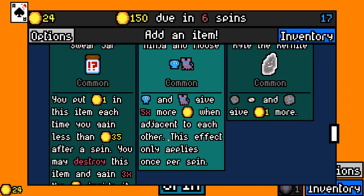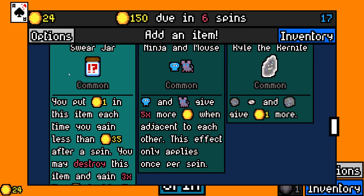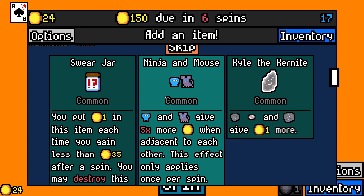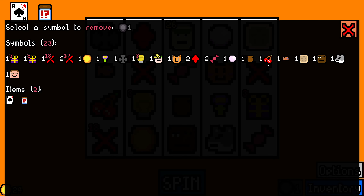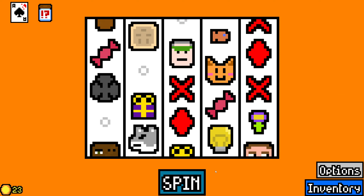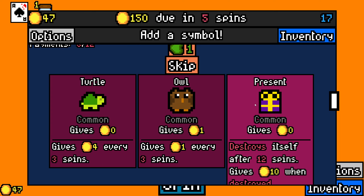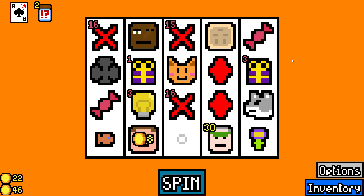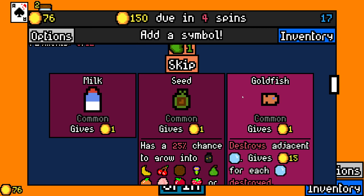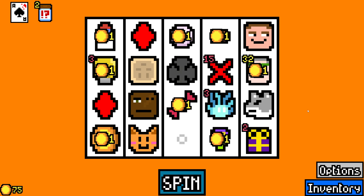Take the hooligan — I already have one urn, so that seems fine. Swear jar: you put one coin in each time you gain less than 35 after a spin, you may destroy this item and gain three times inside. That's better to take early, so that's a maybe. This is like never going to happen and I don't care about this. We'll take swear jar and I'll trust it to be fine. I'm just going to remove a cherry — I just don't care about that.